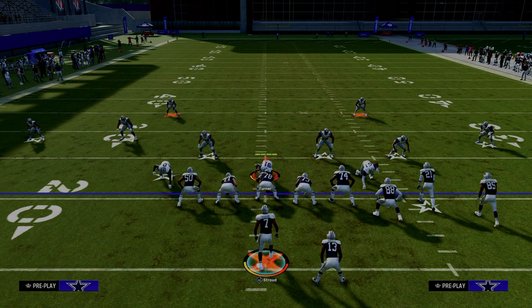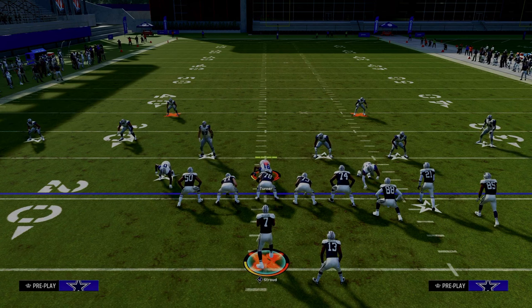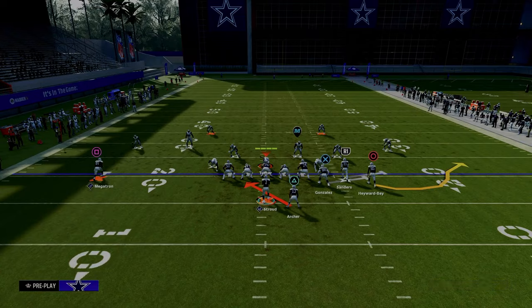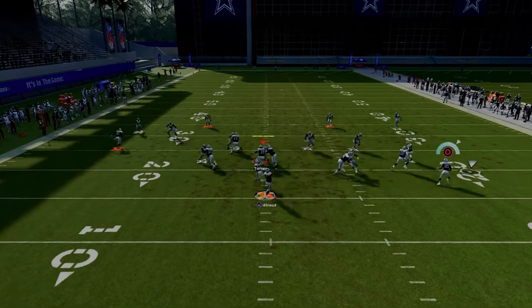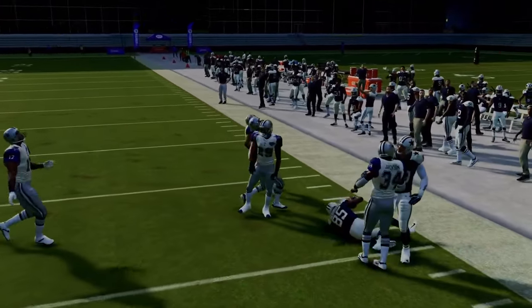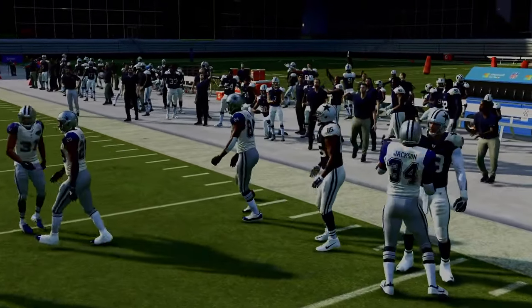So if the ball is on the right hash mark, you want to run your bunch to the left side of the field, or you want to flip everything that I'm saying. If the ball's in the middle of the field, you want to run the RPO read bubble. So the RPO alert screen is really effective. Basically what you're looking for here is if you feel like you can throw that RPO, then you're just going to hit circle and pass lead outside.